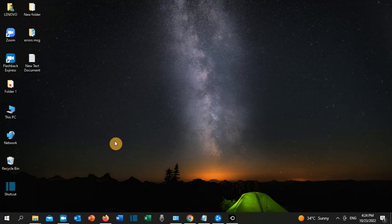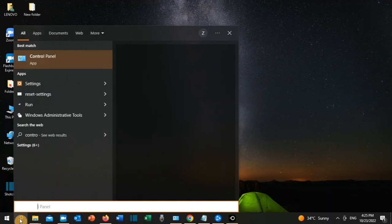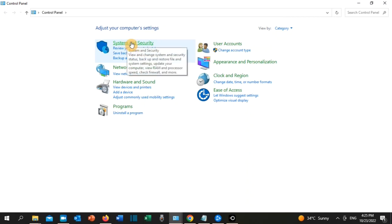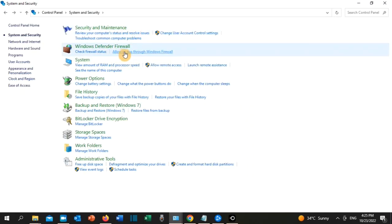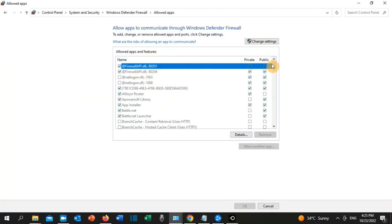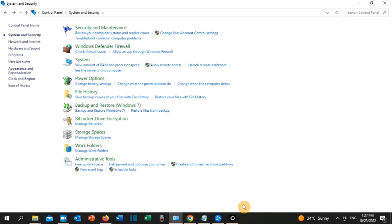The first solution is to allow Overwatch 2 through Windows Firewall. Go to the search toolbar, type 'Control Panel', and click on it. Then click on System and Security, then click on 'Allow an app through Windows Firewall'. Look for Overwatch 2, click on Change Settings, and if private and public are not selected, select them both, then click OK.